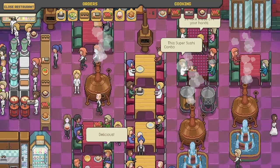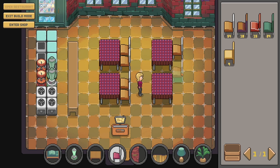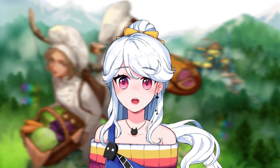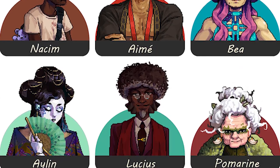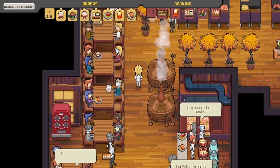Once your dish is ready, you'll have to serve it, of course. There are hundreds of unique furniture pieces, and there's a style system in place that incentivizes you to place more decorative items. Eventually you'll be able to hire waiters who could help you out in managing your restaurant, but also actually run the restaurant while you're away.